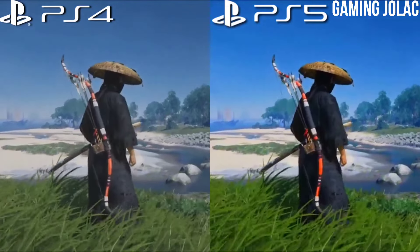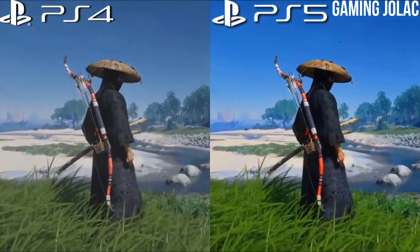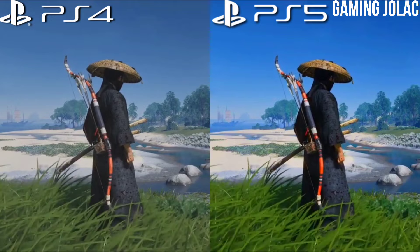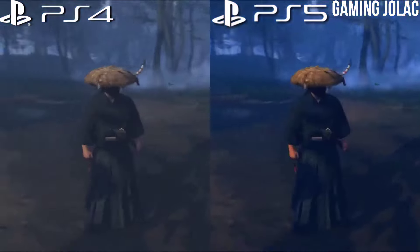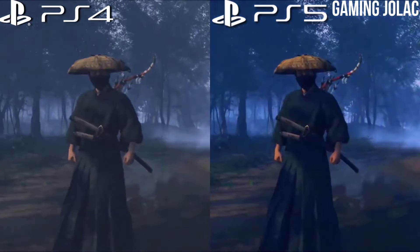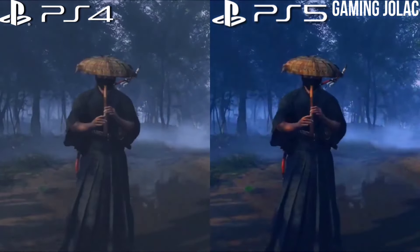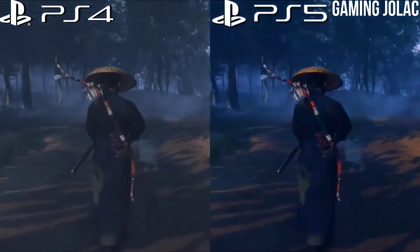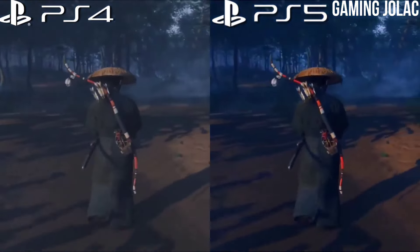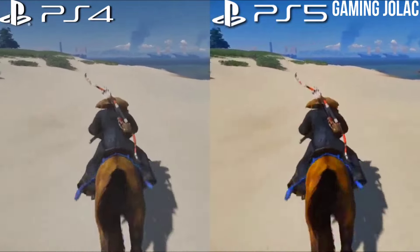Hey guys, this is Stanley, and in this video we are comparing the graphics of PS4 and the PS5. The PS5 colors are a bit brighter and resolution is much clearer in this game. PS4 is in 30fps and PlayStation 5 in 60fps, and both consoles look almost the same, but the main thing is PS4 graphics is almost same as PS5.